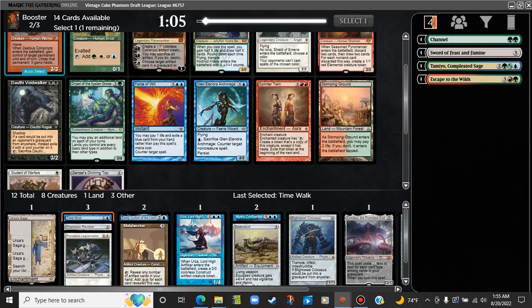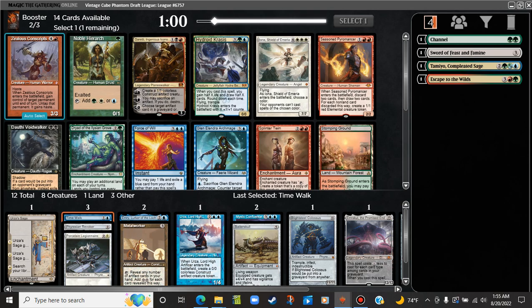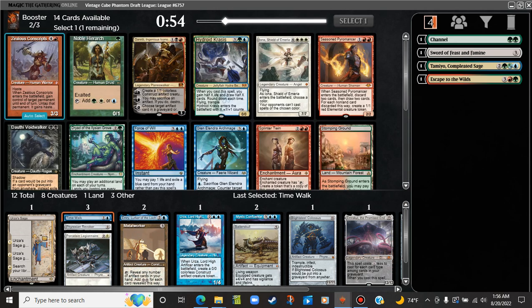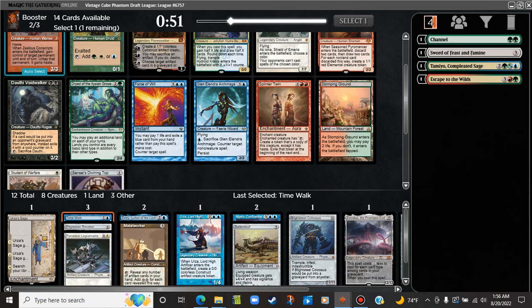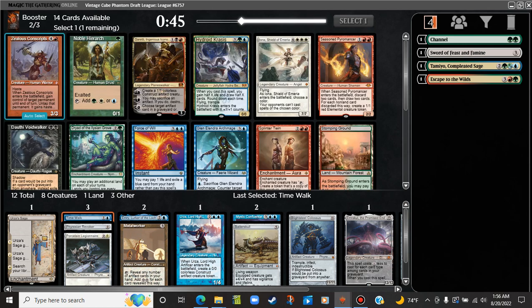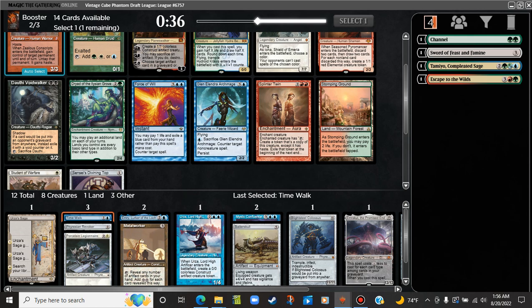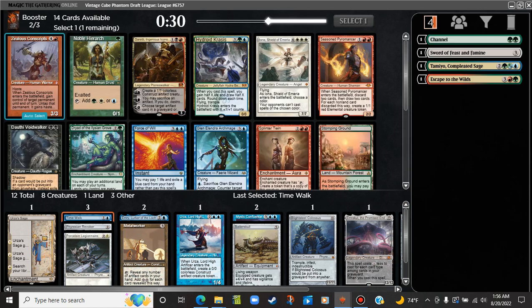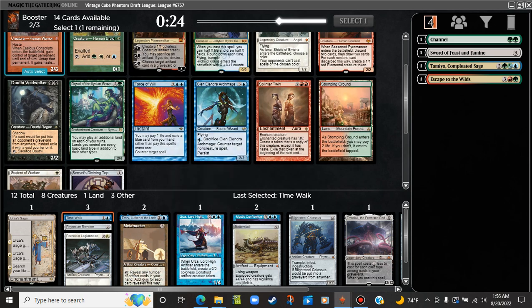Noble Hierarch — also a Sensei's Divining Top and a Force of Will. Double Hierarch does make things a little quicker for us, but it's not really the kind of artifact ramp we're looking for. Force of Will kind of insulates us against the busted decks in the format. Splinter Twin and Zealous Conscripts in the same pack — can we take one and wheel the other? It's a pretty far-off plan. I don't know if it would be good to do that either. I think we just have to commit here.